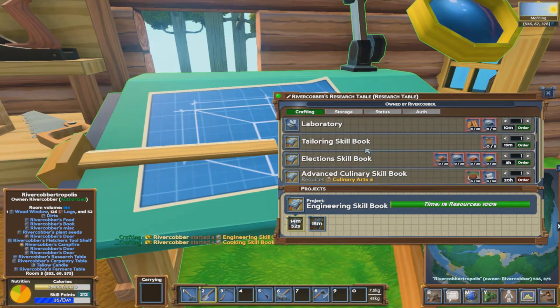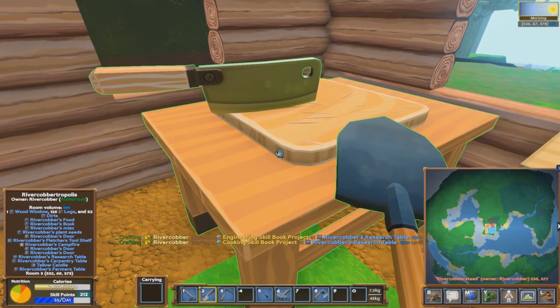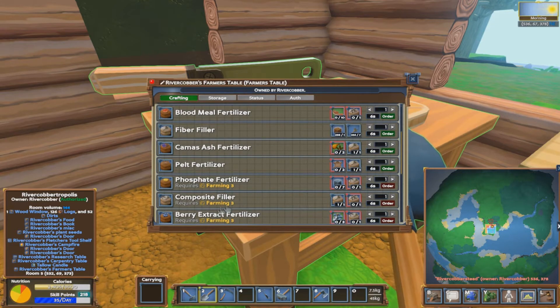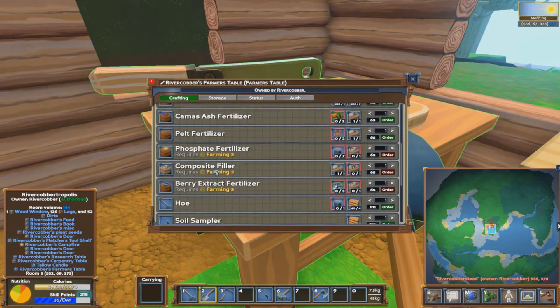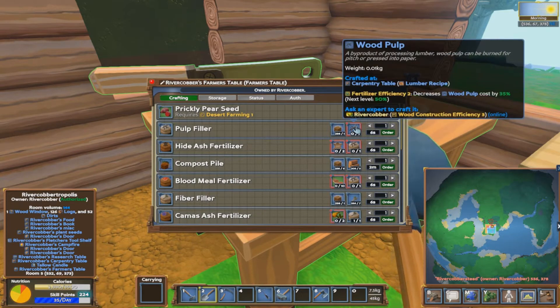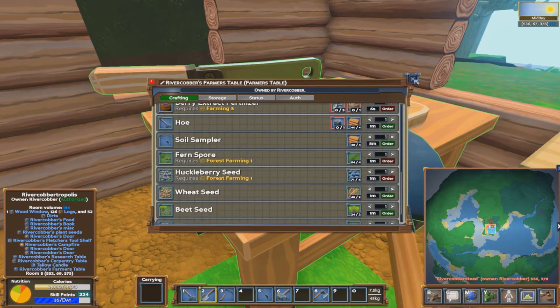I was looking into making the compost stuff for the compost pile bin. I'm pretty sure this one here - compost filler - goes into that compost bin. We need to open up this one here, but we need compost filler. We need to get these two here - we've already got one of these. But this one here, the pulp filler - I think it's up the top somewhere. Here it is - we need these sticks. To get these sticks we need a sawmill. So that's going to be the next one.